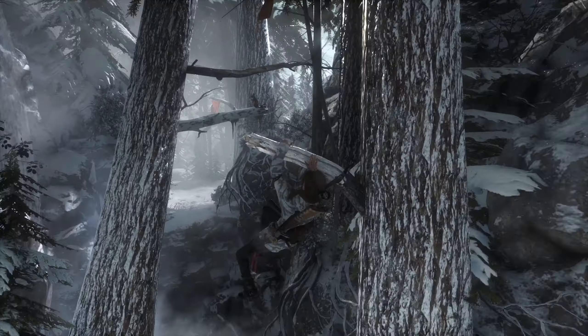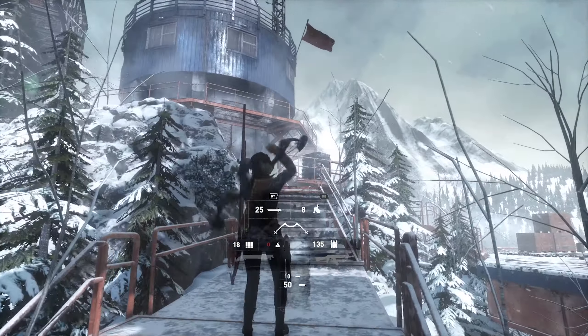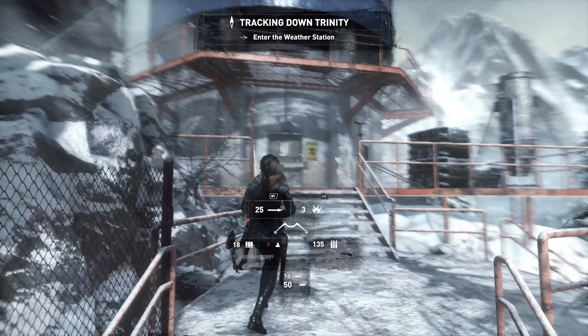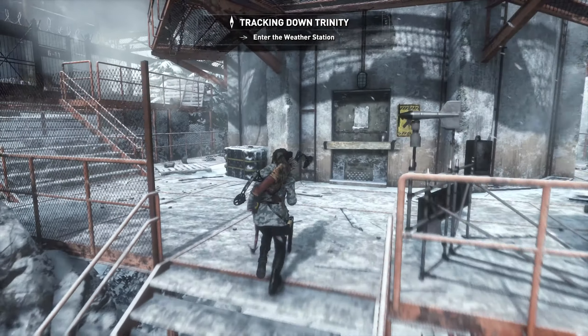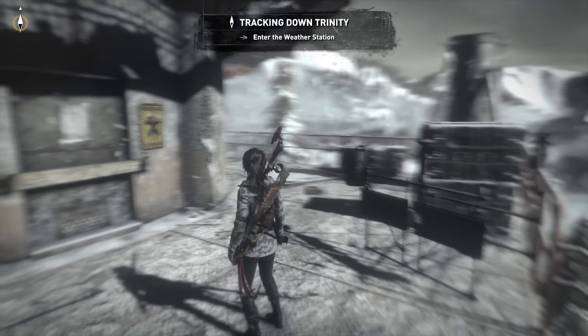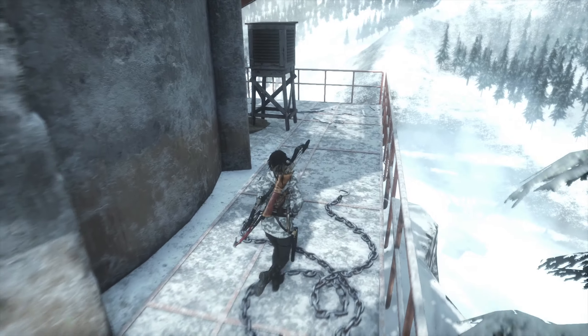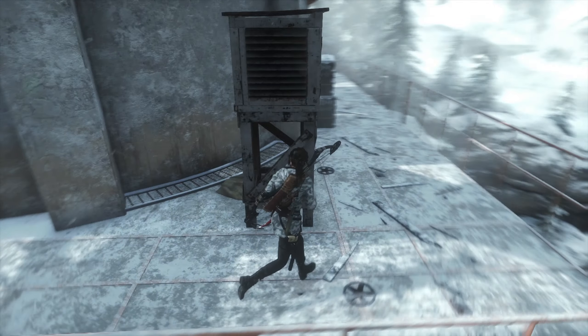We need to get up in here. Everything's reloaded - let's go back to explosive arrows just in case. Into the weather station - okay, here we are. Let's just check around here because there's usually goodies hidden around the place.